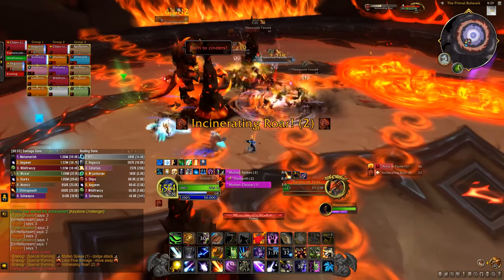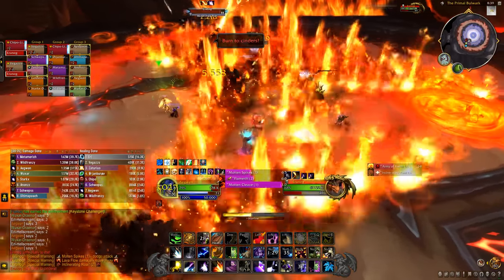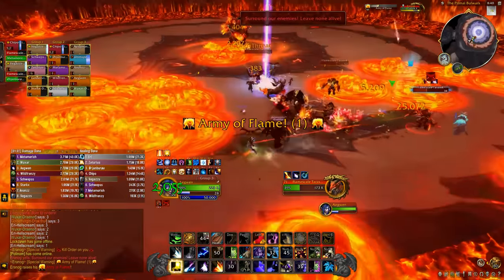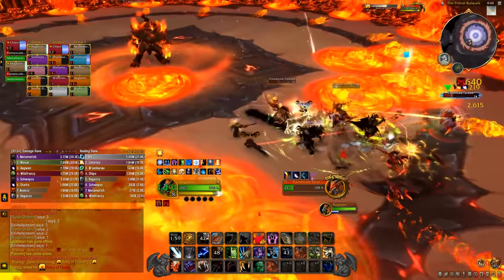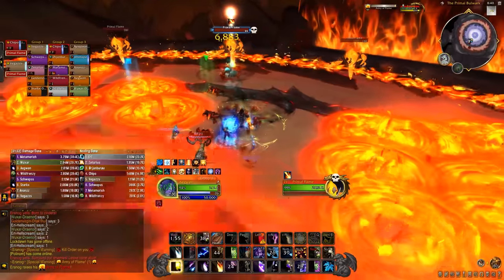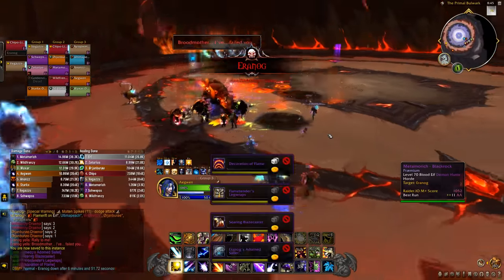Pillars also get spawned from the ground that damage and knock people near them, and they break when he uses a roar, so avoid their explosive spread. At 100 energy he spawns a ring of fire that keeps closing in, held together by elementals. Kill one of them to get out before you get trapped in, and then it just repeats until he's dead.